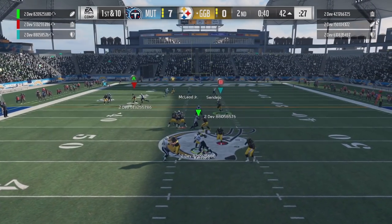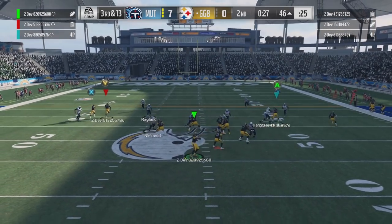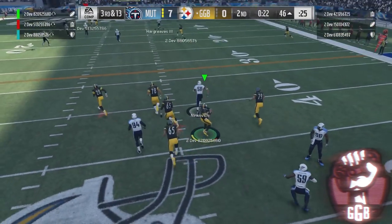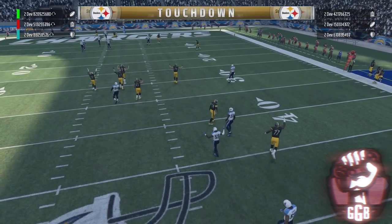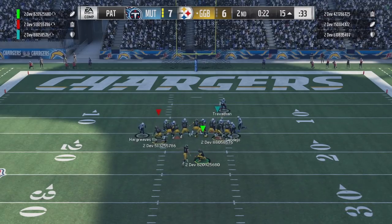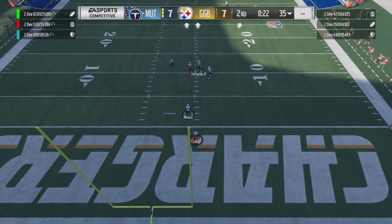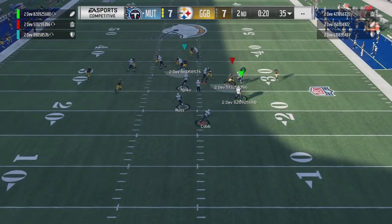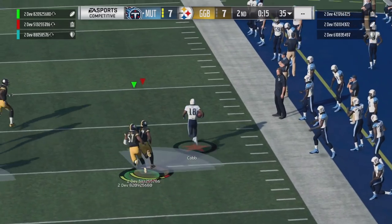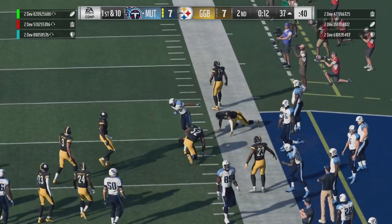Looking for an open man — the offensive line needs to step up. Third and 13, we find Good Game Bro wide open for six. We tie the game up after the extra point. Whenever one of us makes a big play, our logo pops up on screen. I try to make a big hit but I just got juked out of my shoes — completely exposed. But TD Barrett runs back and saves a kicker return to the house.